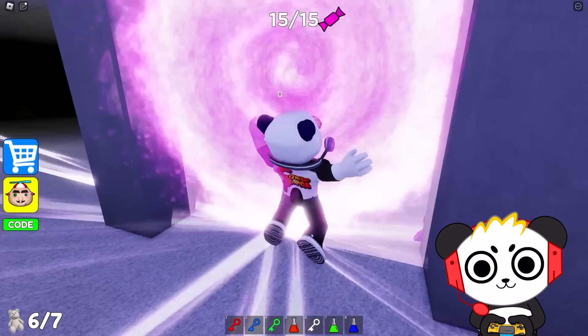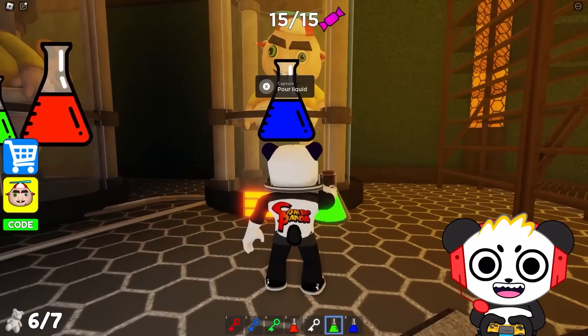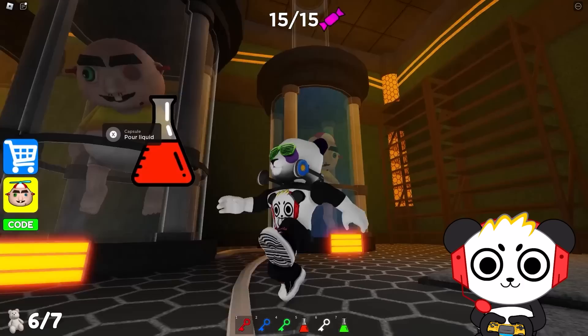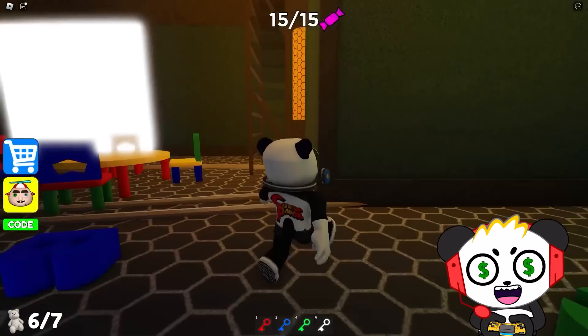Should we go in the candy portal? Or is this going to be another bad ending? Uh-oh — we got Baby Robies. A button — press the button! We could have pressed the button but we're supposed to pour these liquids first! And luckily I already got all three liquids! Got red, blue, and green baby!